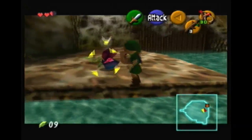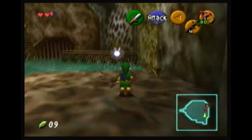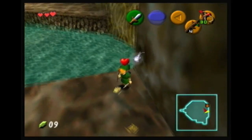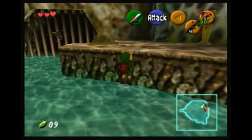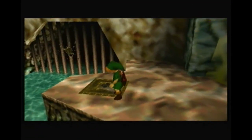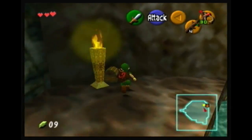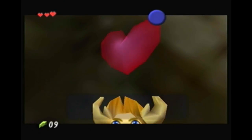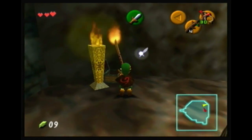We're gonna kill this thing first because we gotta run over there. It dropped a deku stick - we're gonna slash some bushes, and there are some skulltulas around here. There's one where you can jump into it but it's a pain in the ass. If you climb up that thing you can shoot it and get it, but I'm not gonna do skulltulas - all you get is like a bigger wallet. Forget that.